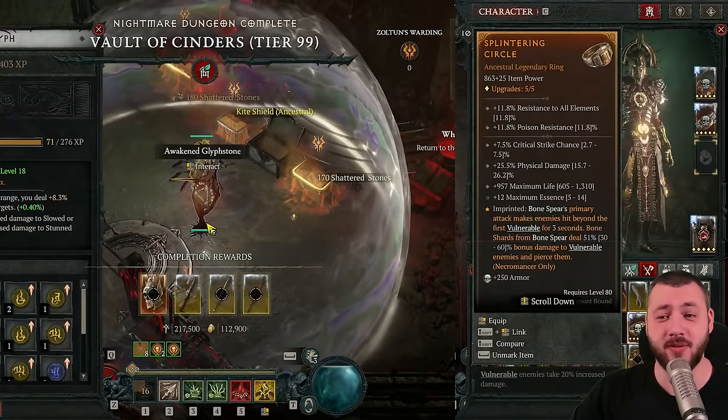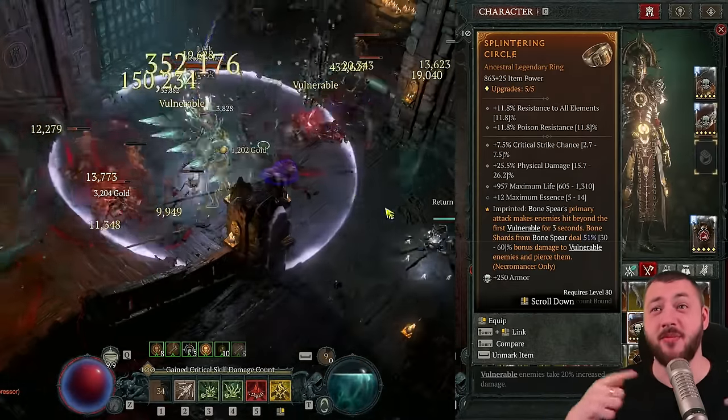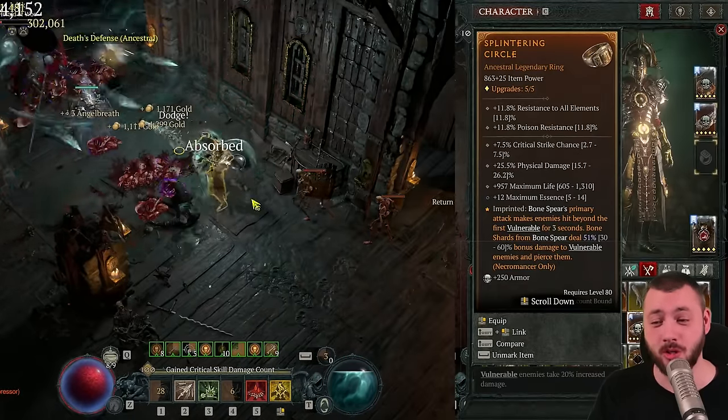The second ring, instead of Sacrilegious Souls, is currently the Splintering Aspect for your Bone Spear Splinters — doing a 60% multiplier to have them also go crazy into the millions. Here you can see Maximum Essence, Physical Damage, and Critical Strike Chance. Works perfect.